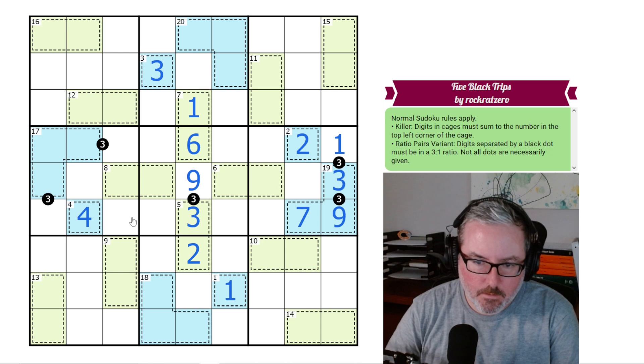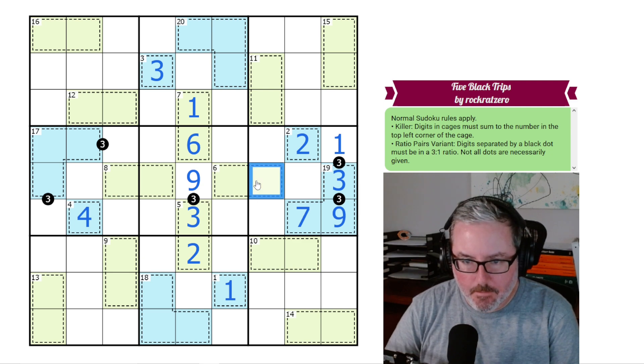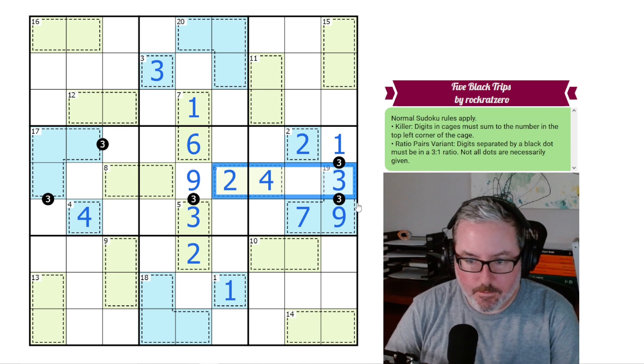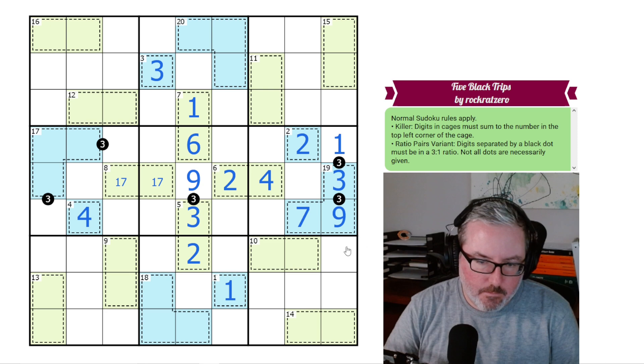Do we have anything further to work with? This digit right here — the bare minimum it could be is a 4, because we have 1, 2, and 3 in here. So this is either 4 or 5. If it was 4 this would be 2, and if it was 5 this would be 1. Can't be 1 — there's a 1 there — so this has to be 2 and 4. Now we're going to run into our 8 cage: we can't do 6,2 or 5,3, and we could never do 4,4. So this is going to have to be a 7,1 pair.